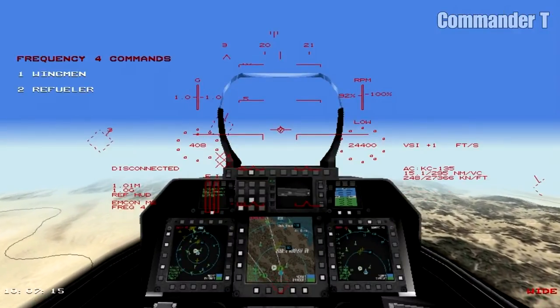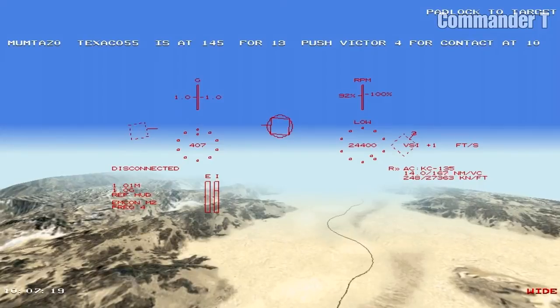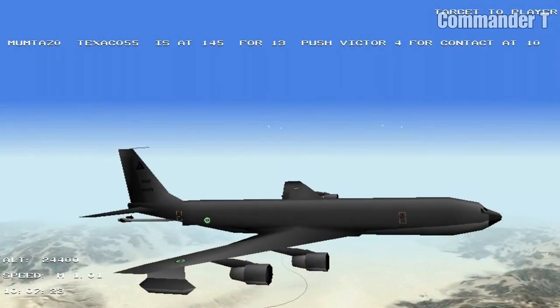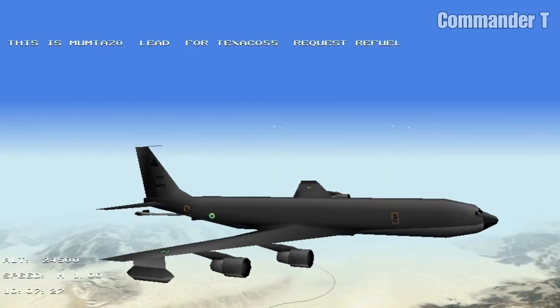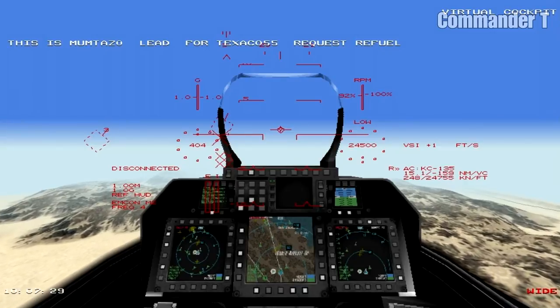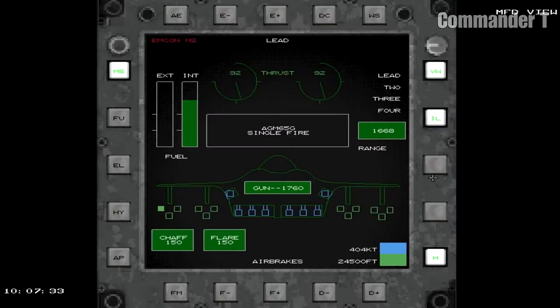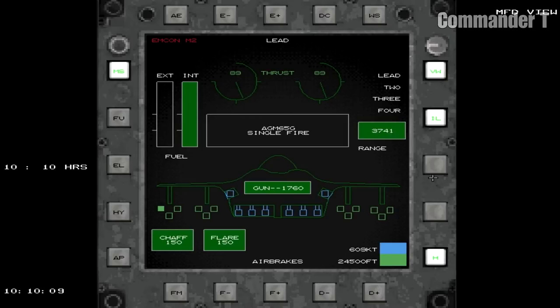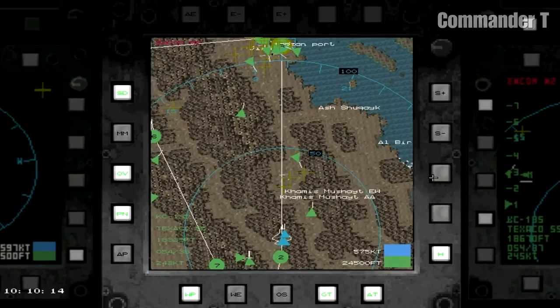If we go to the refueling HUD mode, I think we'll use this one — there's a KC-135 on our left. There's a little cheat here: as soon as you are cleared for pre-contact, press Shift and F and you can skip and you've refueled straight away. Now we're on to waypoint 3 — that's a neat little trick.